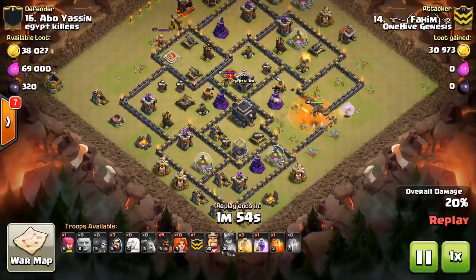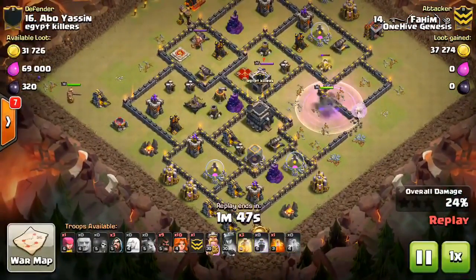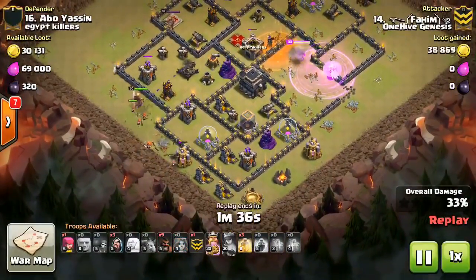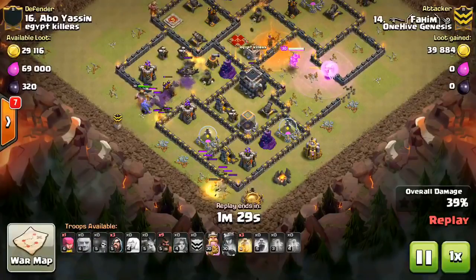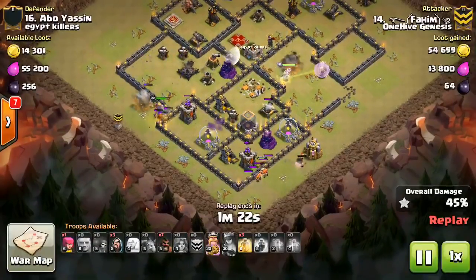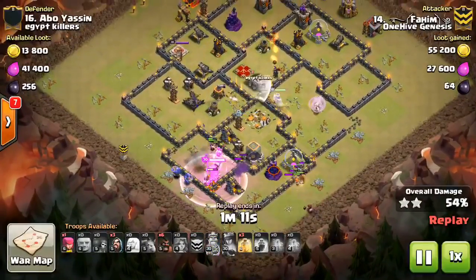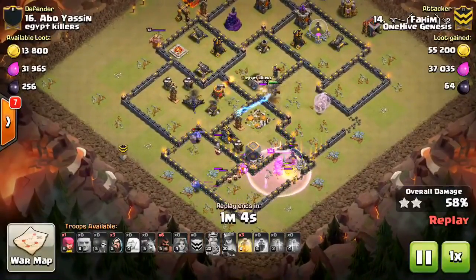The King and the Valks are just taking out trash buildings. He should have invested some funneling troops. He's trying to funnel with the Valks themselves but it doesn't work out. The funneling was almost too cheap — he was trying to get away with less funneling than needed. The troops aren't going inside the base in the right position and they're going in way later than they should. He's already down to a minute twelve. As soon as the queen had dealt with the CC troops, his Valks should have been inside the base.